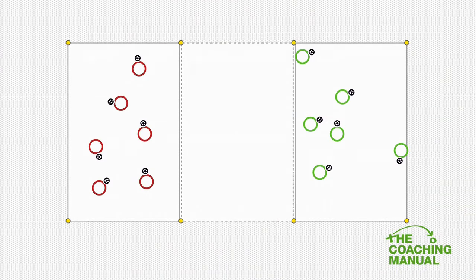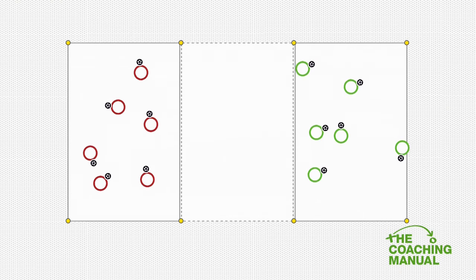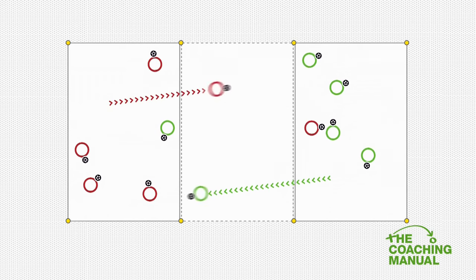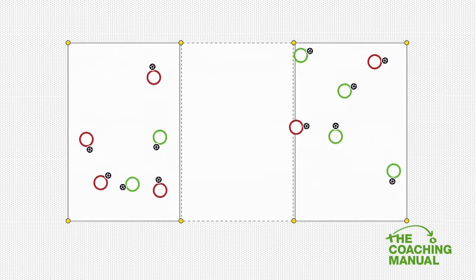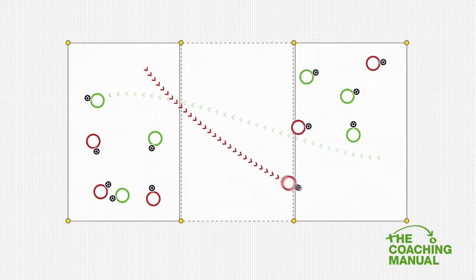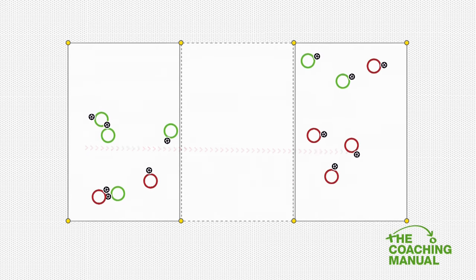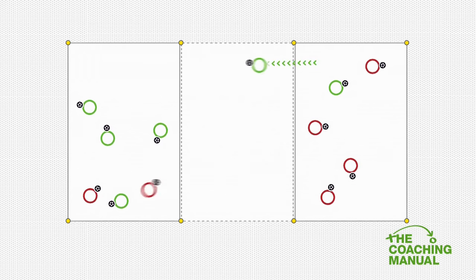The Reds are going to number themselves 1 to 6 and the Greens are going to number themselves 1 to 6. The Green team have to release a player and run with the ball as fast as they can to the other square. As soon as the Reds see a Green coming out, the Reds need to send someone to go into their square. And it's going to be a little race to see which one can get there first.